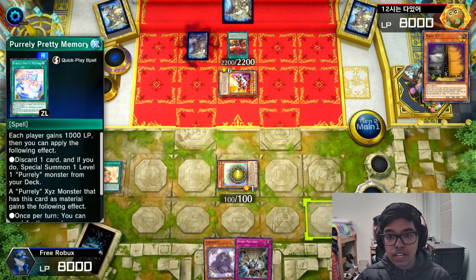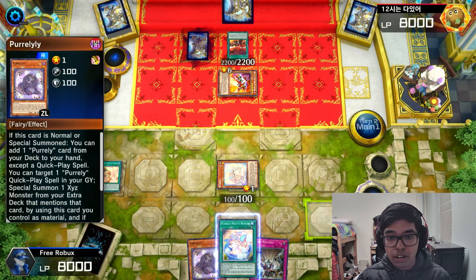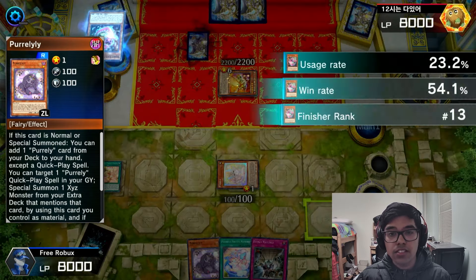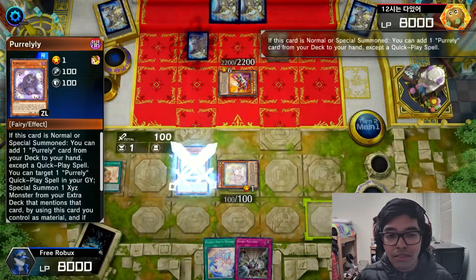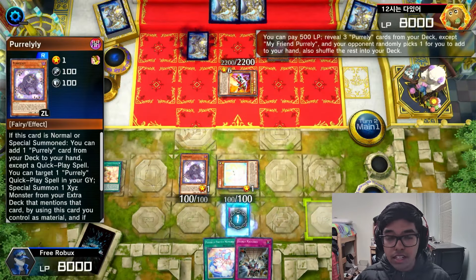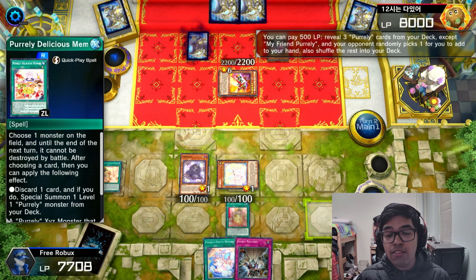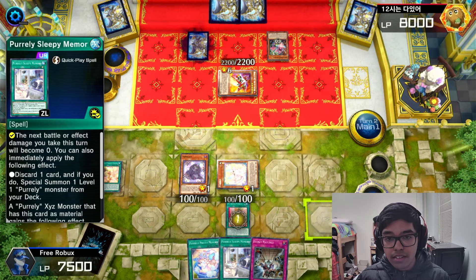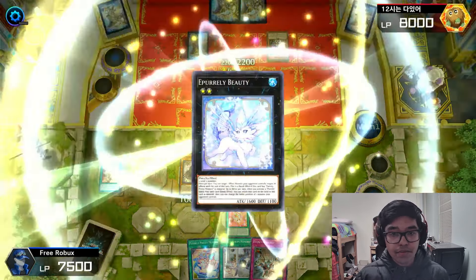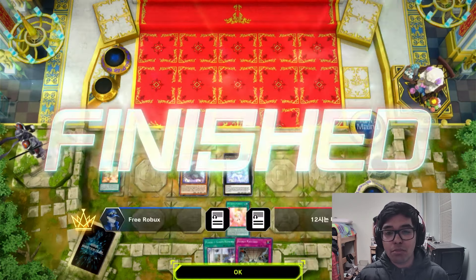I just had to pick one spell card from here. Now they're drawing cards and discarding — doesn't really matter for me. I get Purrely also onto the field, get the continuous spell card, then get even more quick spell cards added to my hand because I'm trying to draw as many cards as possible for my next standby phase. I summon Purrely Lily onto the field and they just surrender — I don't know if they just didn't know how to play or if they were screwed.